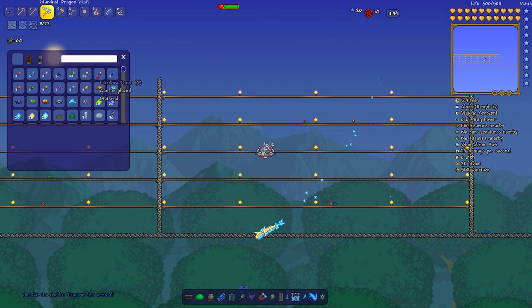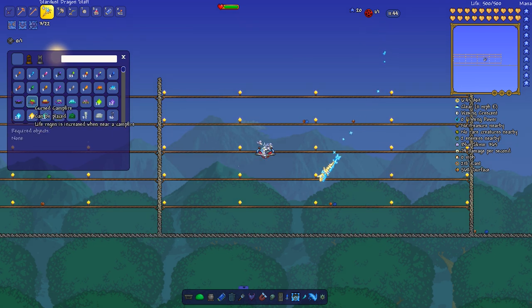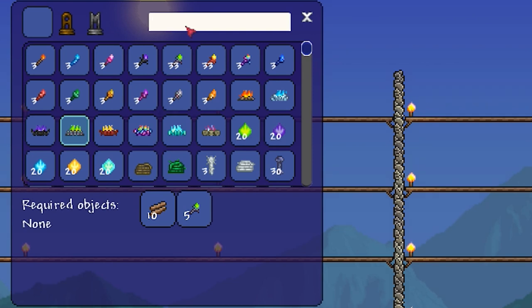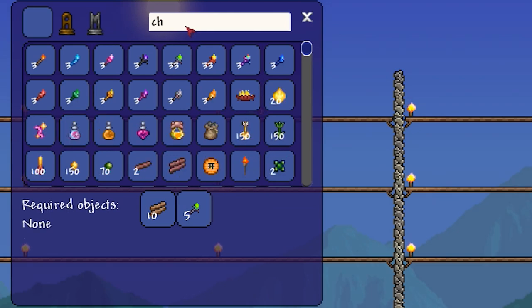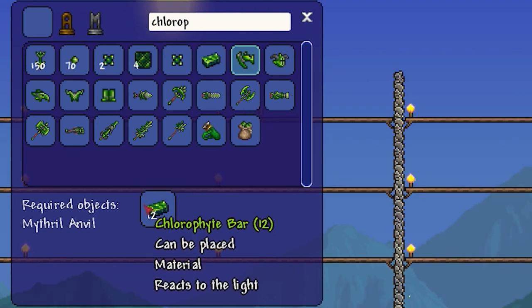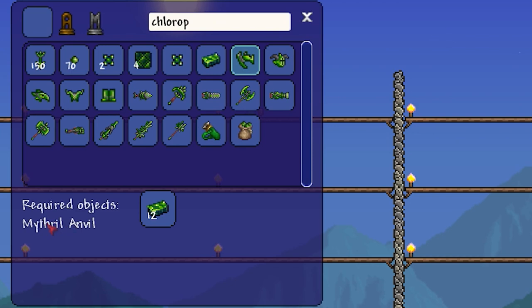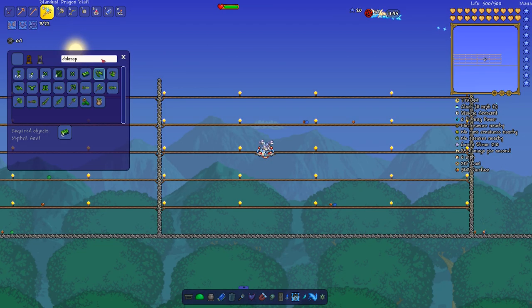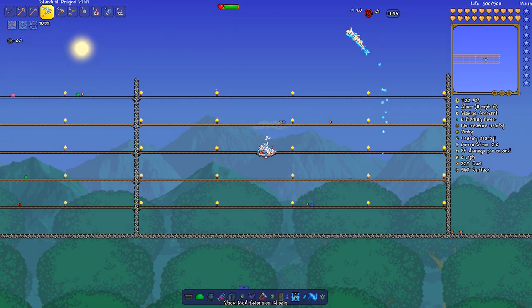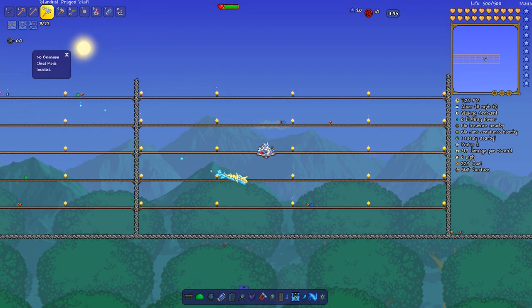The recipe browser is also here. If you're curious how to make something — say a cursed campfire — just click on it and it shows you what you need. Let's search for something more elaborate like chlorophyte armor. The chlorophyte helmet: not only does it tell you the items you need, it tells you what you need to craft it on — in this case a Mithril Anvil. Very useful if you don't want to alt-tab out to the Terraria wiki.